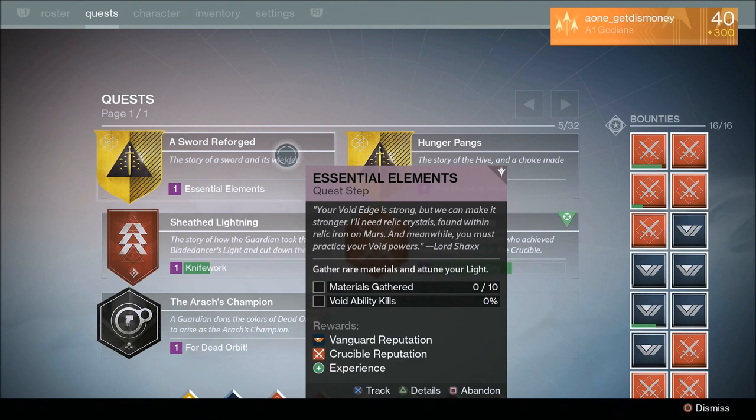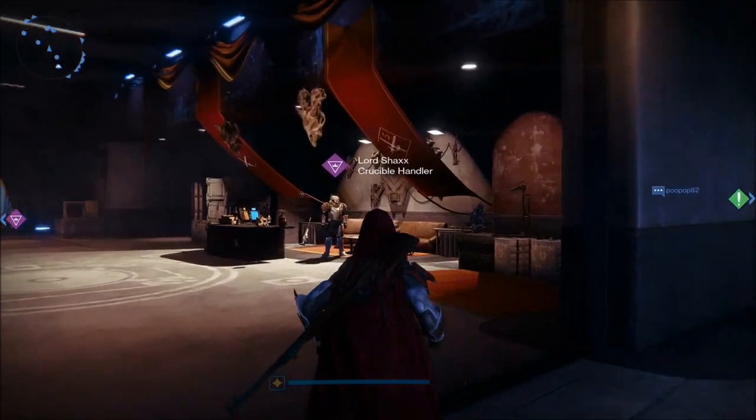Some subclasses are going to be a lot better than others. When playing as a Striker Titan for my arc sword, I was able to get around 10 to 15% of my ability kills per Mayhem Clash match. When playing as a Night Stalker, I was getting 7 to 10% per match. Either way, it was definitely faster to complete this portion in Mayhem Clash compared to other PVP modes and PVE modes. While gathering rare materials, select a subclass that helps you get ability kills, then go to Mayhem Clash to finish the rest.